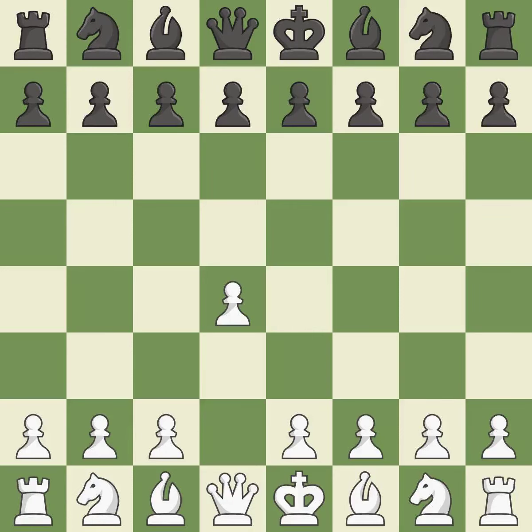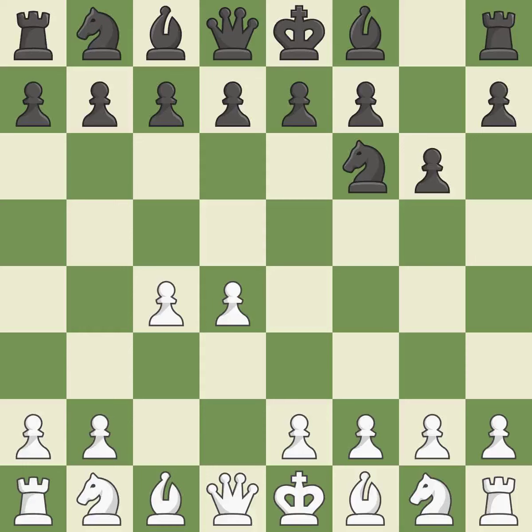Opening with the queen's pawn. The Indian game begins by controlling the important e4 square with the knight, rather than a pawn. By taking control of the crucial d5 square and creating a space on which the knight can move to c3 without obstructing the c-pawn, move c4 helps to create a strong center. With the help of the King's Indian Defense, white can get ready to develop the bishop to g7 and create a powerful center that black will later try to damage.